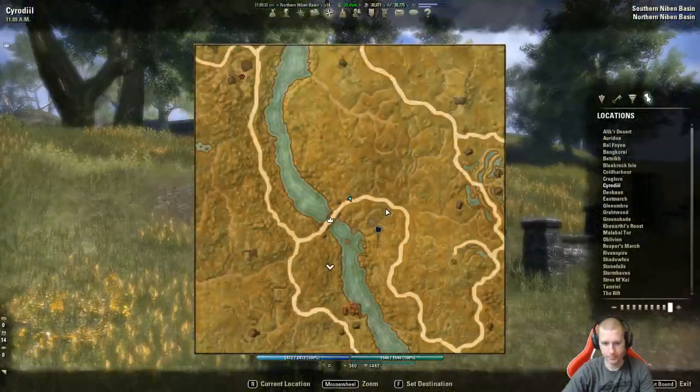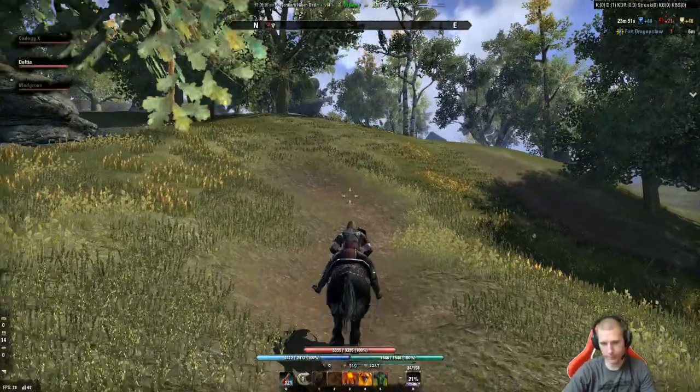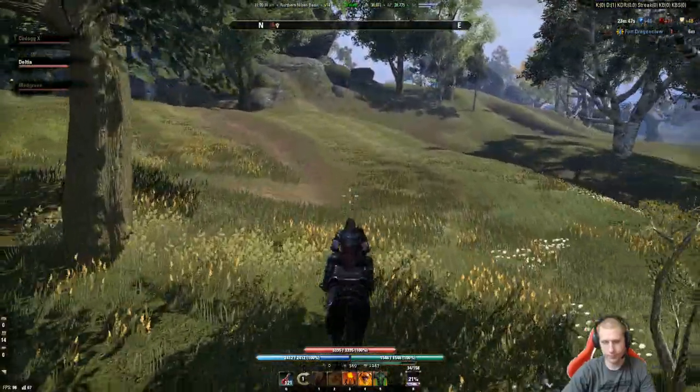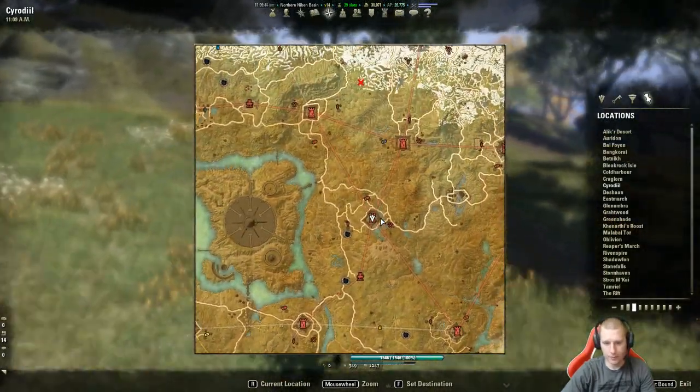There's an add-on you can get that shows all the sky shards and whether you have them or not - really handy. But there are also a lot of maps available online to reference.